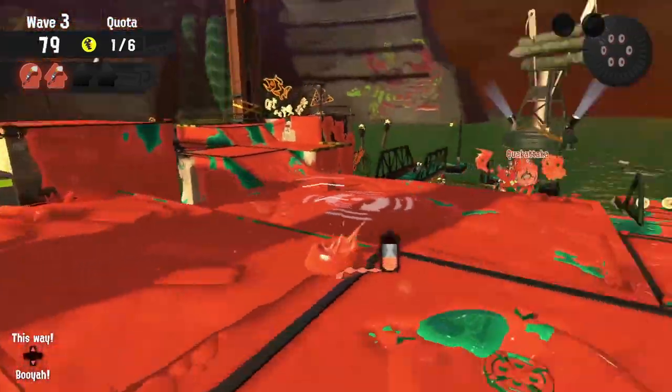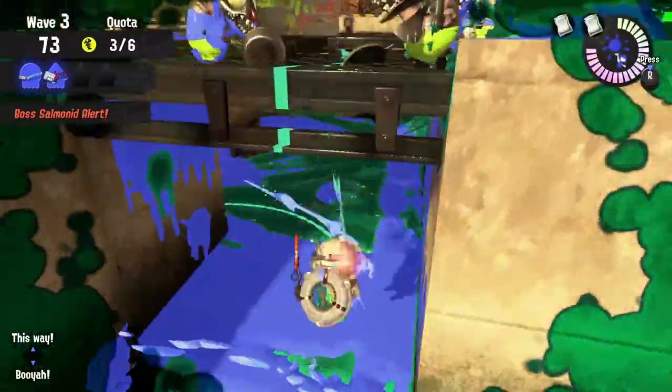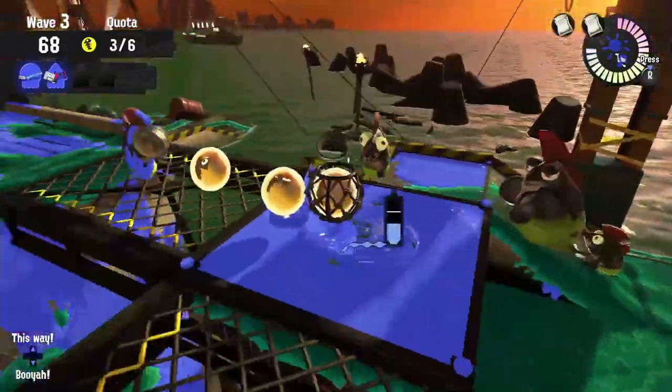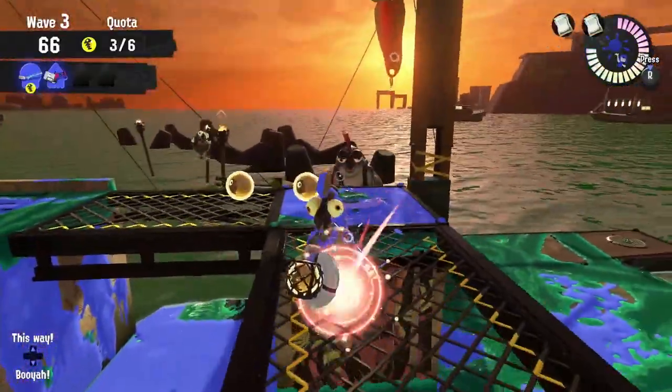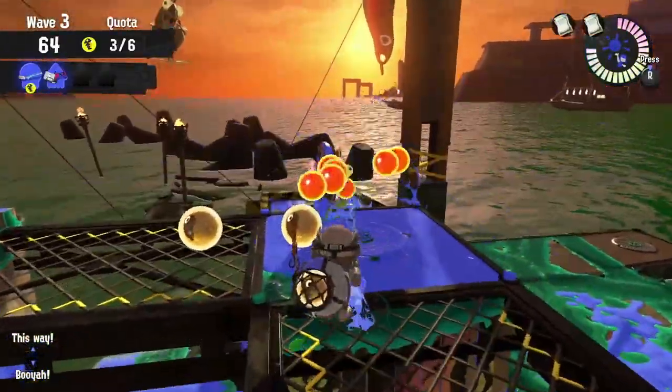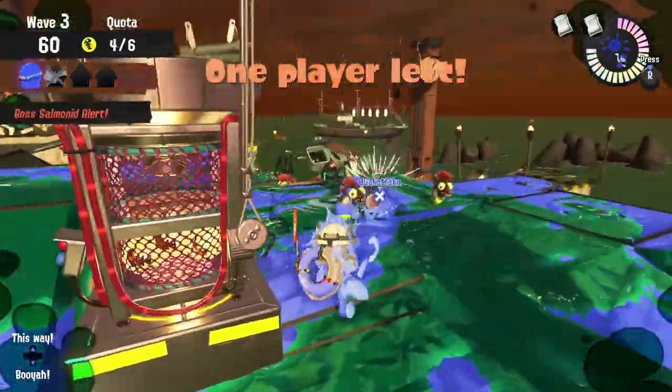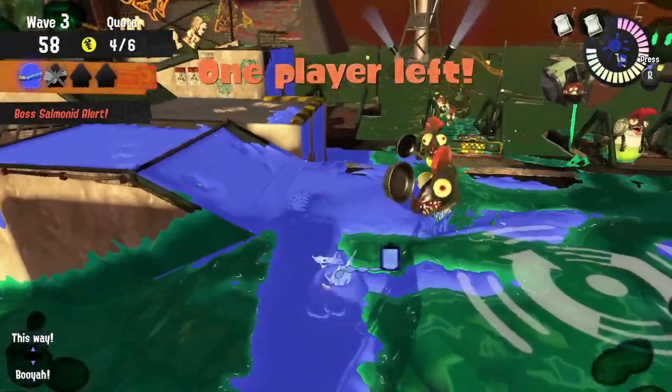You also want to focus a lot of your damage onto Quahawks, because the Gloogas and the Ink Brush are going to have a problem taking them out. One good thing about this composition is how easy it is to deal damage on a Hightide. The Spawning Ground Fish Sticks are in very bad locations for us, so all these weapons can take them out pretty well — just make sure you know the right way to do it.